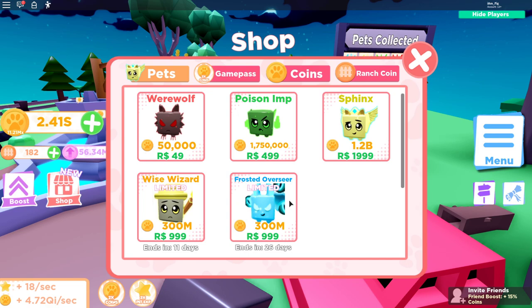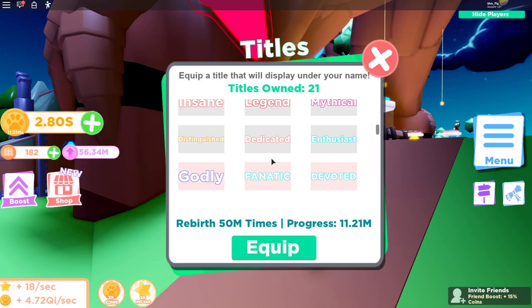The next thing they added is a new pet in the shop — the Frosted Overseer, and that pet looks amazing. For 999 Robux you can get this overpowered pet for a limited time only. There are a few other ones as well, but definitely grab that one if you want it.